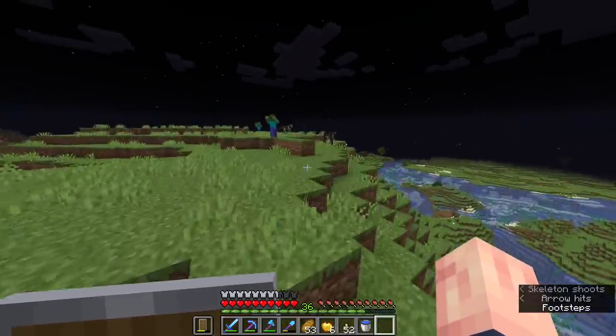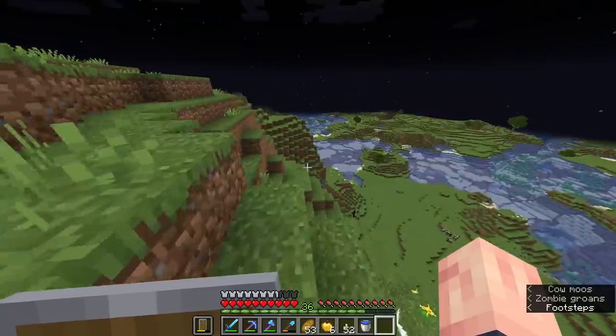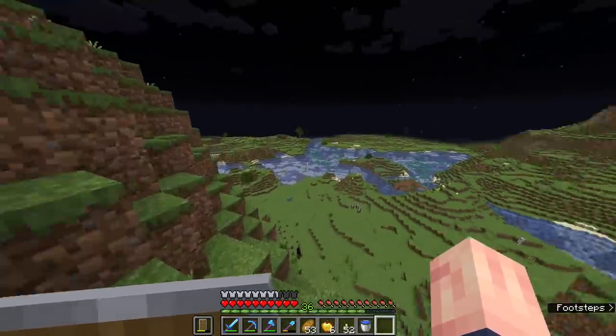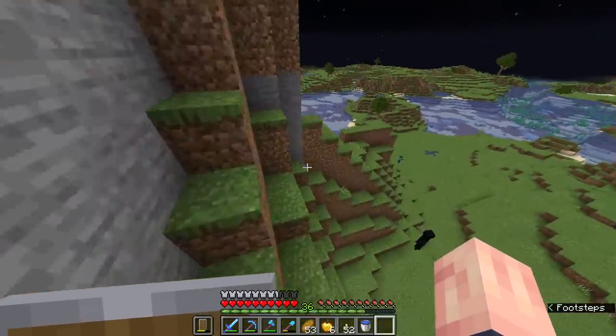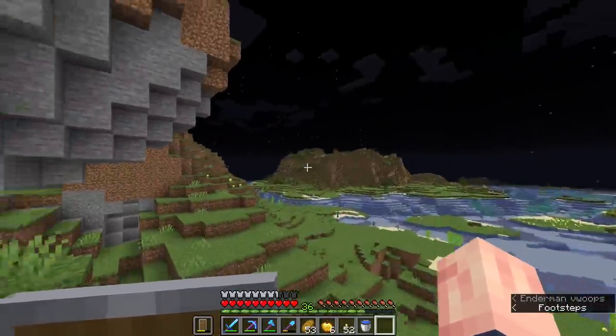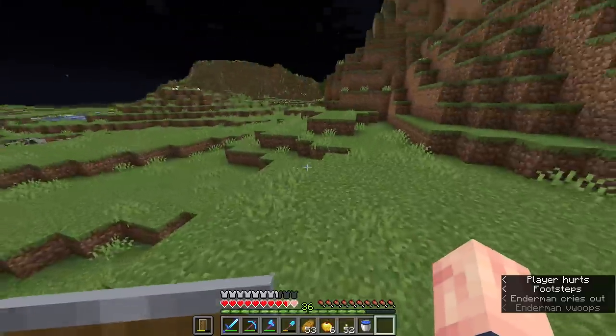We have Elytras, but you don't get those until after defeating the Ender Dragon, so it can take a while. I definitely agree that the terrain can be slightly hard to navigate. I think one thing they can work on is making mountain generation better — mountains look great, but I don't think we need mountains everywhere. I think we need more large flat areas.